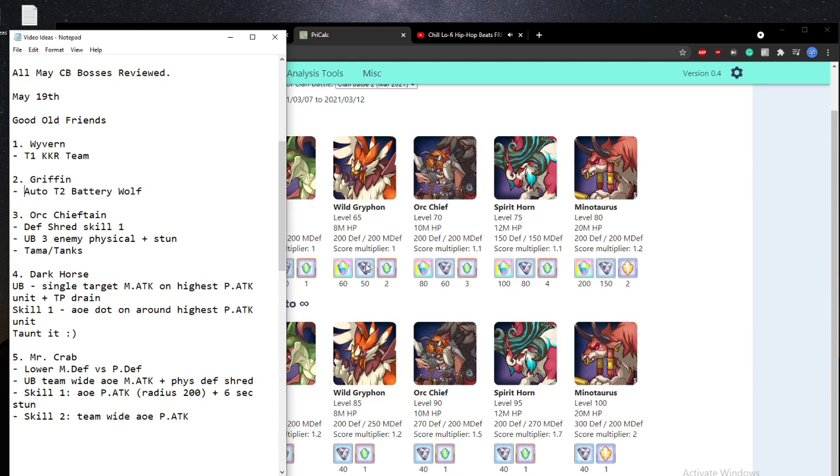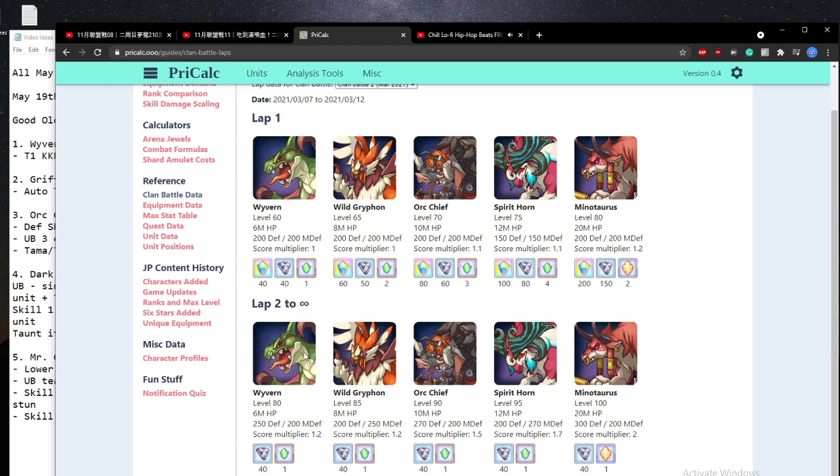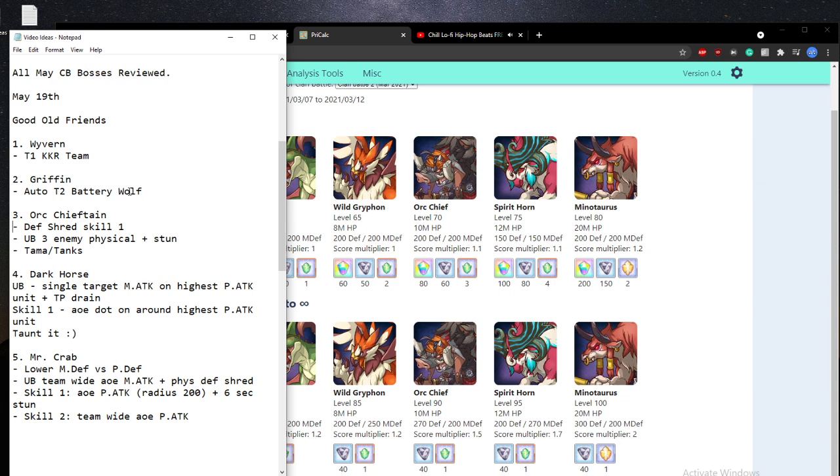Back to the topic — the first boss is going to be the Wyvern, so nothing has changed there. It's fairly straightforward; we've fought the Wyvern and the Griffin for the past three clan battles already. Team 1 Kokoro Team or Kaori Team is going to be best for Wyvern, and the Auto Team 2 with the Battery Wolf, which is Serumakoto, is probably what everyone's going to use from a casual or semi-competitive point of view on the Griffin. The third boss this time is the Orc Chieftain — last time we had the plant boss return, but this time it's the Orc Chieftain.